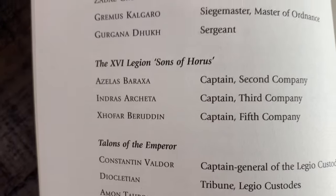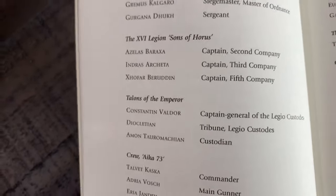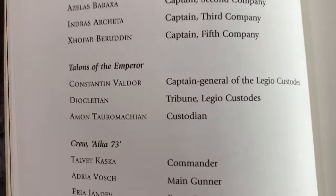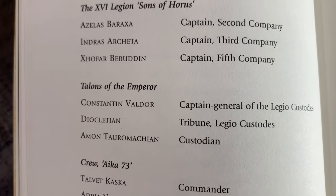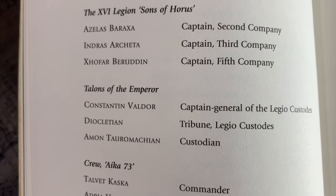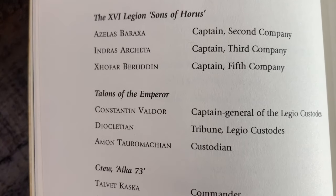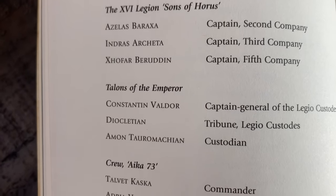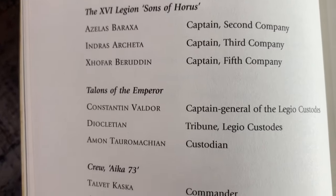And Sons of Horus — I don't know any of those guys. They'll probably be killed off. Talons of the Emperor — here we go, the big boys. Valdor, Diocletian — who we saw heavily in Master of Mankind — and Amon, who has been around since the Blood Games, which was in the first ten heresy books. So those are three very prominent custodians.